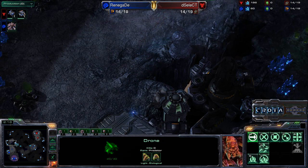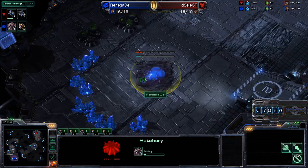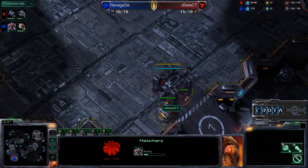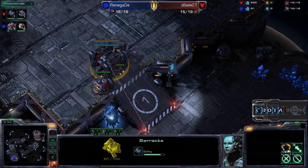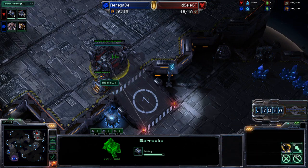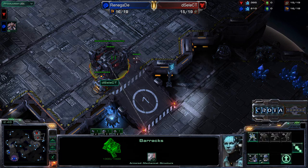Renegade now moving around with one drone in a curious direction, perhaps scouting for some proxy barracks. Select has not done the proxy barracks — instead he's opening up with a standard Terran opening. It's going to be a one-rax expand, the most common strategy as of late.